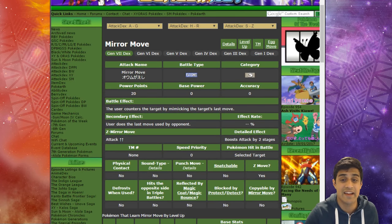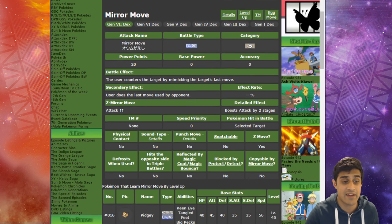That's two examples of Oricorio using a poison Z-move and a ground Z-move just from using Z Mirror Move — pretty awesome to know. Now let's take a look further in depth at Mirror Move in general. Here is Serebii.com talking about Mirror Move. Basically, the battle effect is: the user counters a target by mimicking the target's last move. The secondary effect is the user does the last move used by the opponent — so you have to keep that in mind as well.